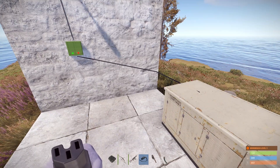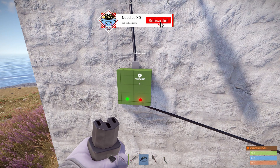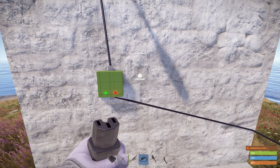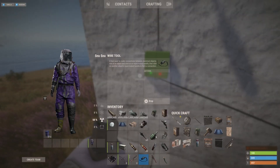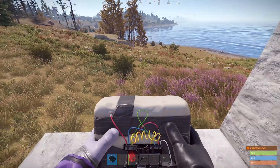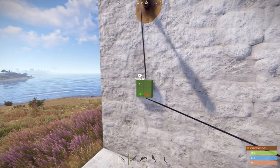Hello, welcome to the new video. So there's a new item in Rust — the seismic sensor. It goes off when there's a boom in the area, so I'm going to see what sets it off out of all the items I could think of. But before I do that, don't forget to subscribe. Let's get into it. First I'm going to do C4 — I'll show you how it works. It's set to 30 meters away.